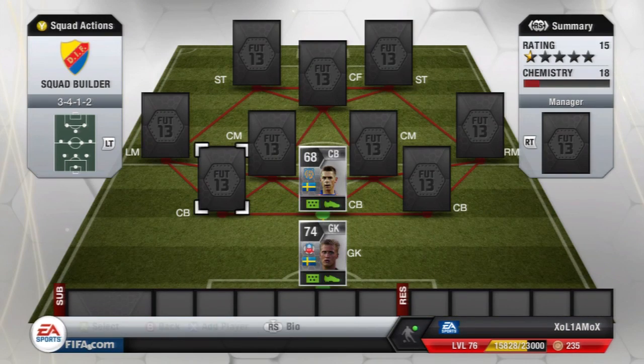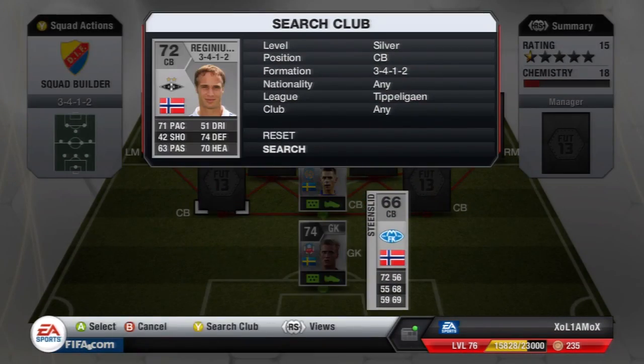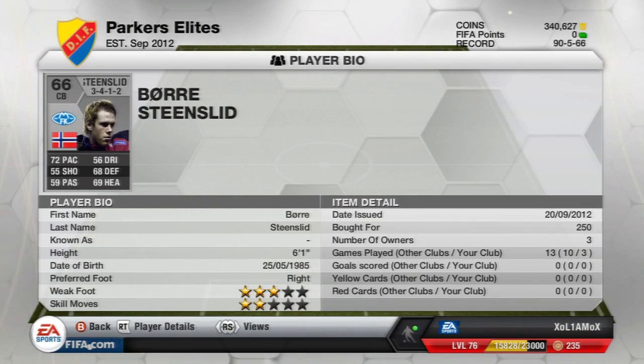As for the other centre-backs, the second one has 71 pace, 74 defence and 70 heading, he's 6'2" and cost me 250 coins. And the third centre-back is only 66-rated, but he's got 72 pace and he only cost 250 coins as well.